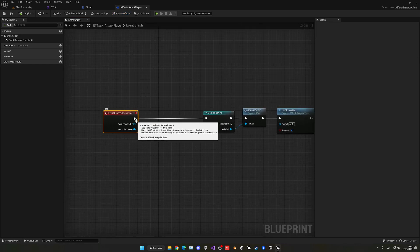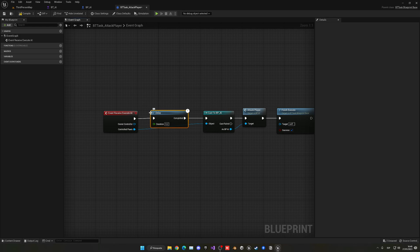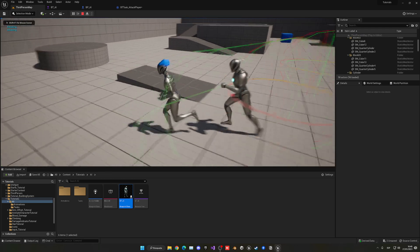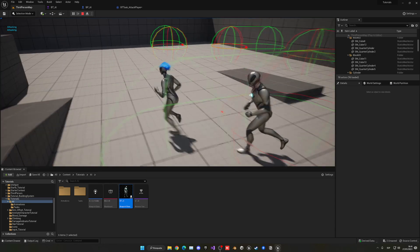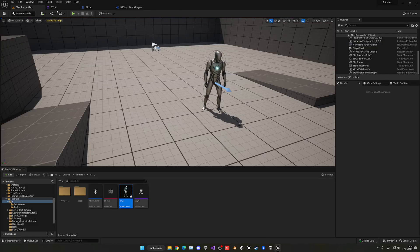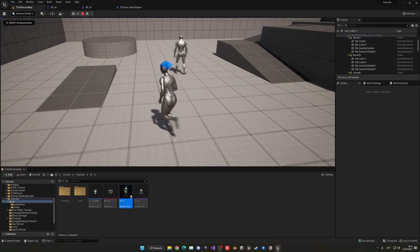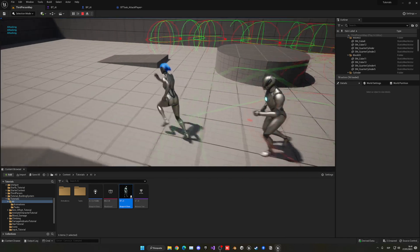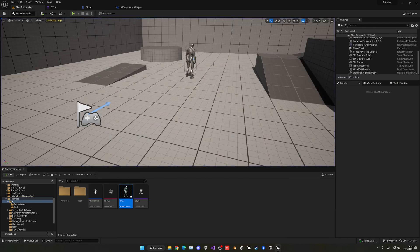It's as simple as adding a Delay node. We can put a duration — let's try 1 second first. If we press play, you will see that it will only fire every one second. I'm going to decrease the time a bit, maybe 0.7 — this is just personal preference and experimenting to see what you like. Now you can see that when he starts chasing he will attack, then another one, and another one, just a bit better.